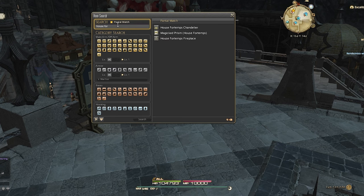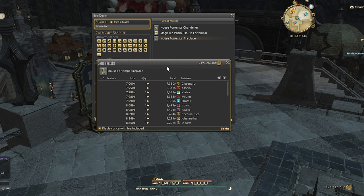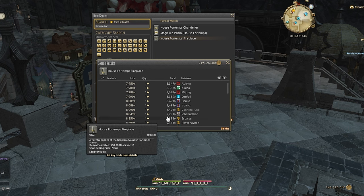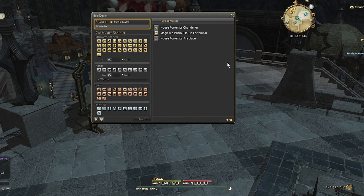A good example of this was the House for Tom's Fireplace. Back in patch 6.3, it felt like I was getting one every few hours from quick exploration, and I wasn't the only person. The market board reflected it and you would see an entire list of them selling for under 1,000 gil. So I added it to my favorites list to regularly check whenever I would do a desynthesis session. Then a few patches later, the fireplace no longer seemed to have such a high drop rate and now they're back to selling for 15,000 gil each, so it was time to remove it from my favorites and look for new items.